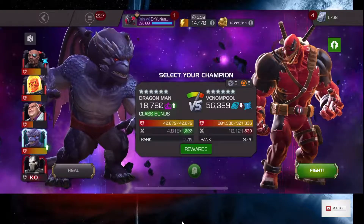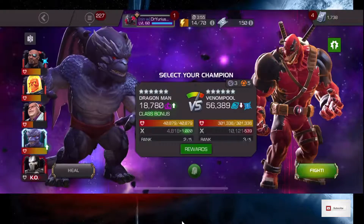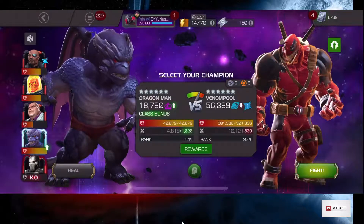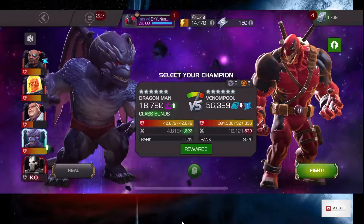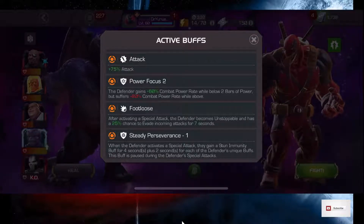This is our last boss in Cavalier-level monthly quest. It's this Venompool, and this is Chapter 1, Quest 2. He's got this Power Focus, which gets him to 2 Bars of Power pretty fast. I'm okay with that. I really do want to get him to 2 Bars of Power, because his Special 2 is very easy to evade.